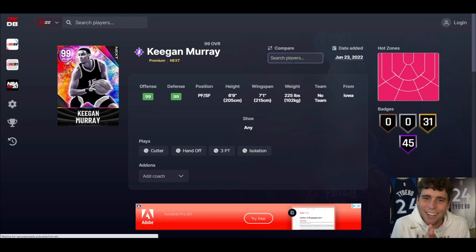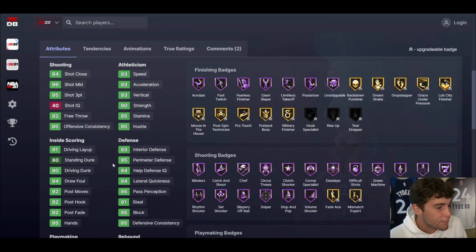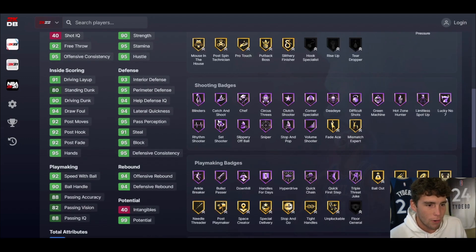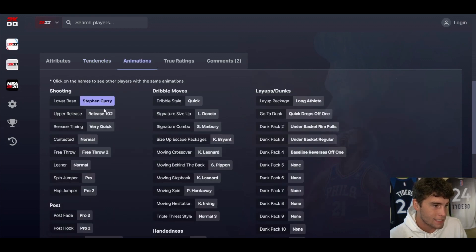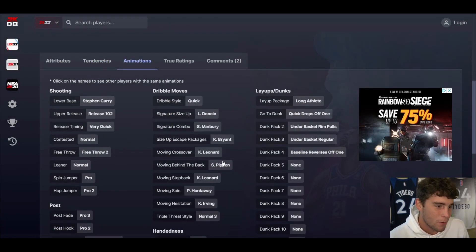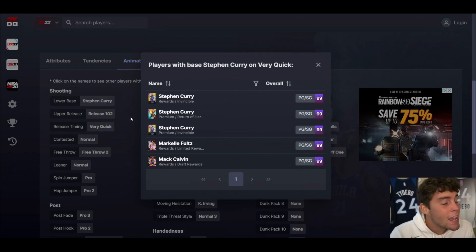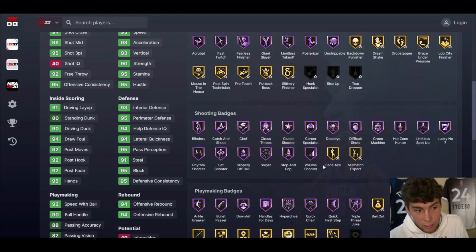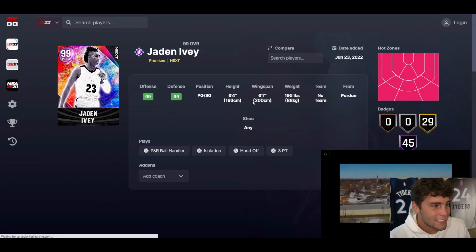Keegan Murray from Iowa — the man with the plan — is up next. I'm excited! 6-9 at small forward, 7-1 wingspan, hot spots from everywhere, 45 Hall of Famers, 31 on Gold. 95 three-ball, 90 driving dunk, 80 standing dunk, 92 mid-range, 90 ball handle, 93 speed, 94 lateral quickness, solid interior and perimeter. Shooting-wise they made this Keegan Murray absolutely elite, with very good finishing as well. Step base on Very Quick, normal leaner, quick dribble style Kobe, escape Scotty, move-by-the-back, quick drop dunks. He is 6-9 and can do all of this at small forward. Keegan Murray is absolutely elite in MyTeam.